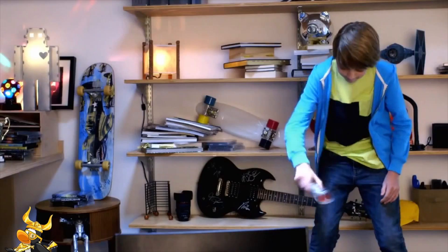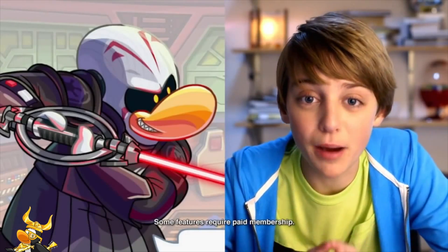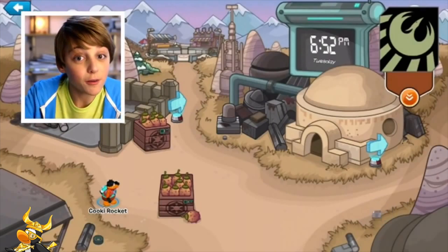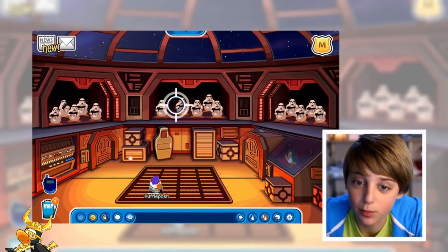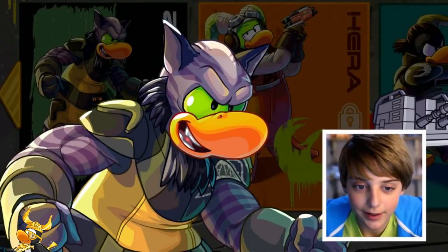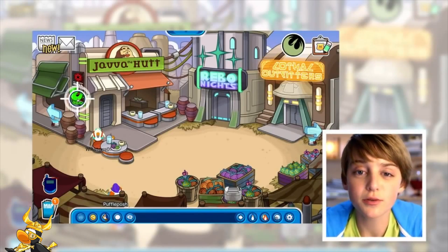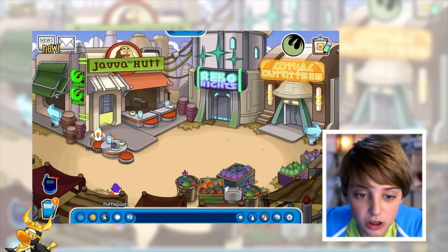There's lightsaber battles. You can even battle the Inquisitor. There's the Ezra mission, the Hera mission, the Kanan mission. I've always wondered what a chubby Stormtrooper would look like. The Zeb mission — I like this guy, he's like a hairless Wookiee. There's the Sabine mission, and what you have to do in this one is throw snowballs to paint over the Imperial posters. Yes!